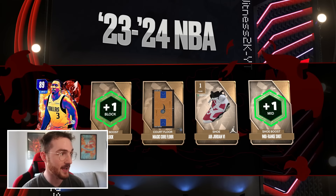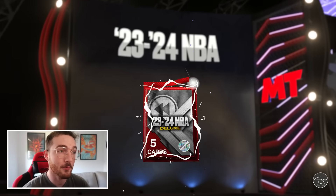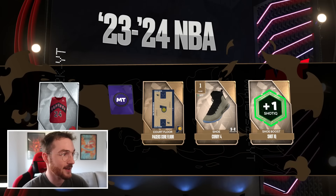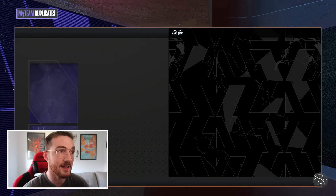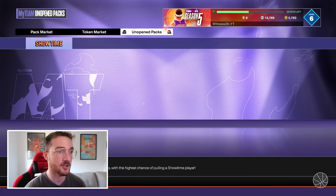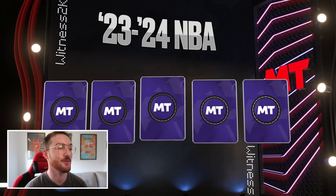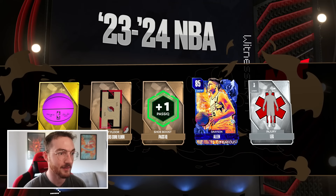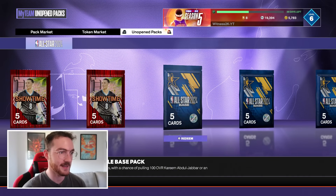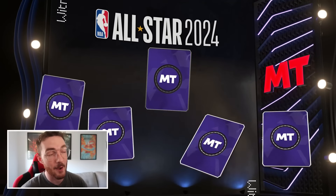These 23/24 NBA Deluxe packs can have cards like Giannis if you get extremely lucky. The odds should honestly be boosted at this point — 2K should just give out some pink diamonds since people are already getting 100 overalls. We pulled Grayson Allen twice; quick selling made a couple thousand MT but nothing crazy.